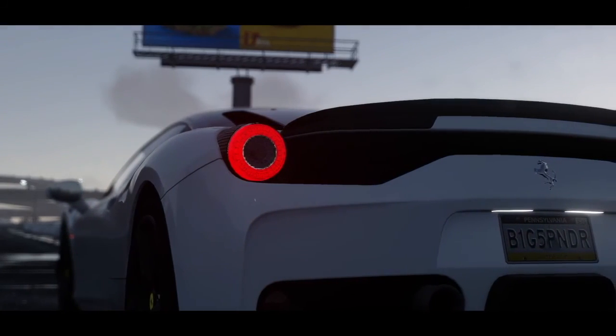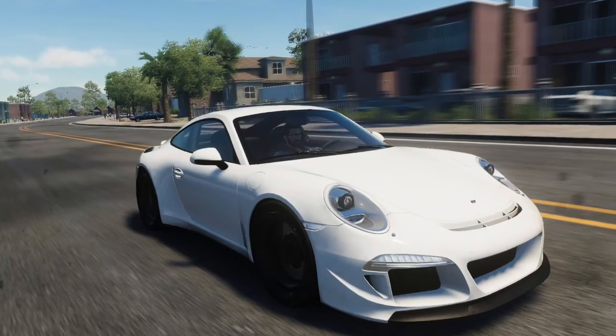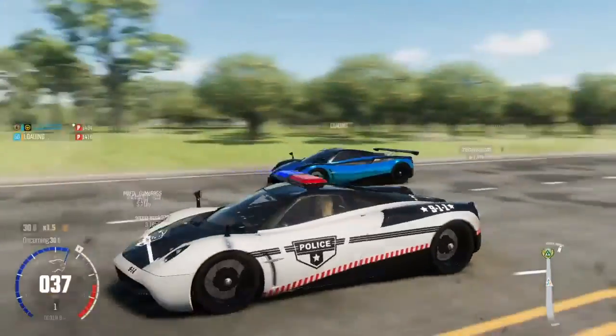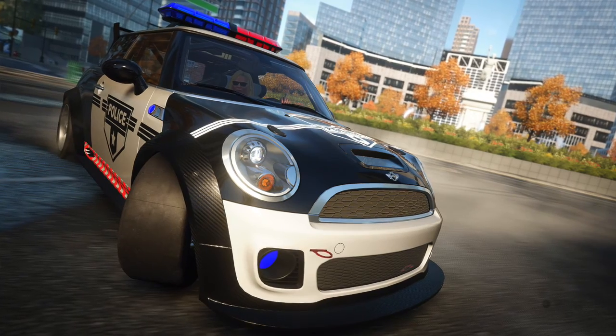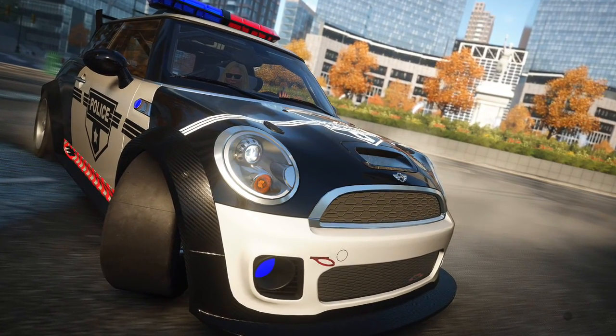We have got the RUF RT35 as a dirt spec — basically the Porsche. If you haven't seen it, don't worry, I'll show you a picture right now. The fourth newest car is the Mini Cooper S 2010, also a circuit car. As you can see in the picture below, that looks quite nice.